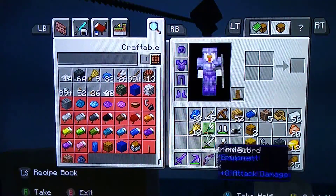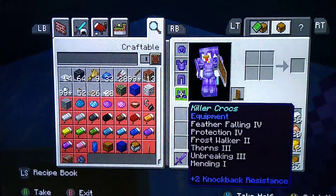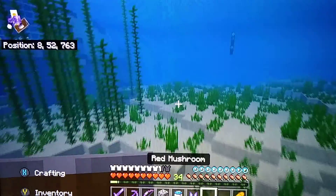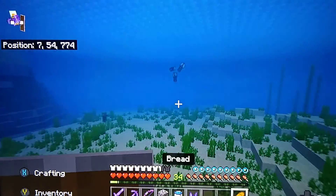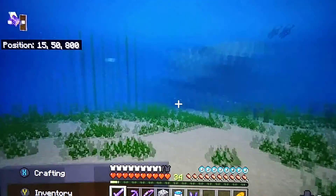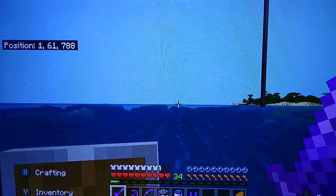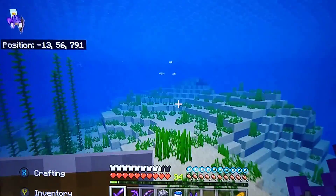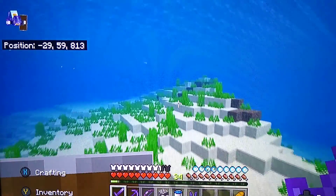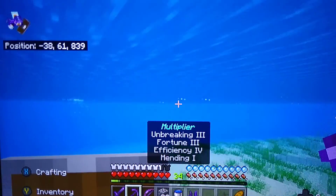I've already got this trident because I killed one earlier and it dropped. So trident drop rates: the first thing you're going to need to do is find a trident drowned. These are much easier to find on Bedrock Edition and much harder to find on Java Edition, so it's also much harder to get a trident on Java. On Java you have a one in 20 chance for a drowned to spawn with a trident, and then with no looting it's an 8.5% chance to drop, looting one is 9.5%, looting two 10.5%, looting three 11.5% chance to drop.